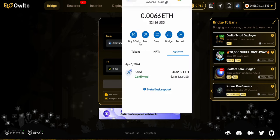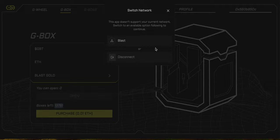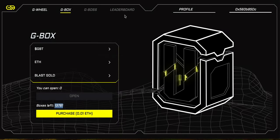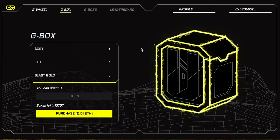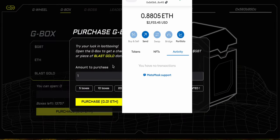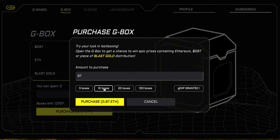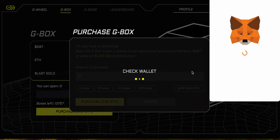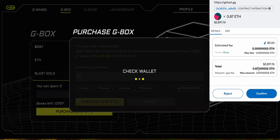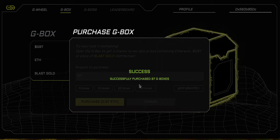I'll head across to the Blast chain — you can see I've got just under $3,000 here. I'll connect to GBlast and I want to buy 87 boxes. So 87 boxes for 0.87 ETH, just under $3,000. Confirm that — and I've successfully purchased 87 boxes.